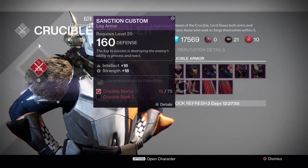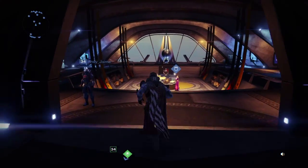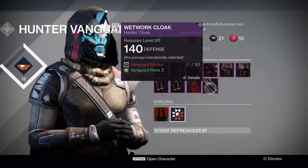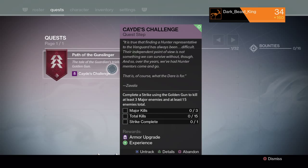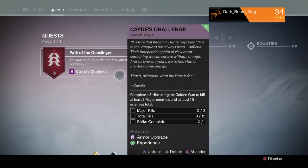The Crucible vendors are basically the same — you still need Crucible marks. The big bosses haven't changed much either. I do have a new quest page, which is pretty cool. Right now I'm working on 'Path of the Gunslinger' from Cayde. I need to complete a strike using the Golden Gun to kill at least three major enemies and at least 15 enemies in total. Major enemies are the yellow guys, which don't usually go down in one Golden Gun shot, so it'll be a little rough.